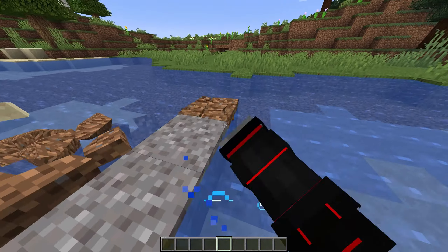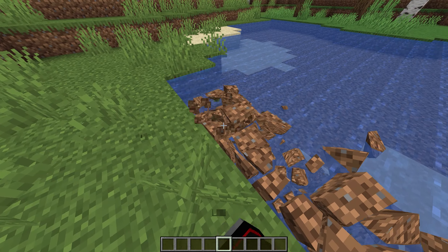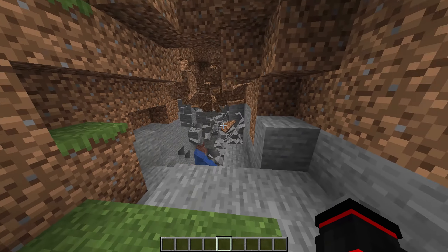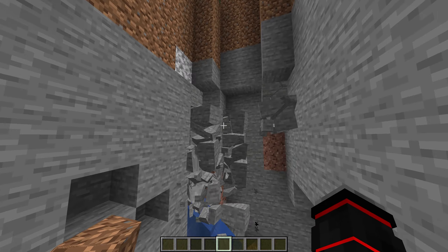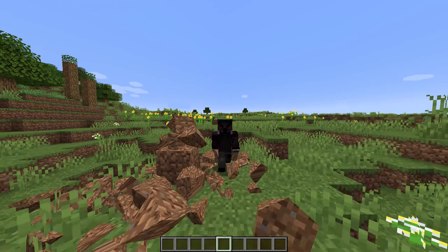One thing to know about this mod is that it is available on both Fabric and Forge. One major difference you will find between Fabric and Forge is that Forge has the collapsing blocks effect, but not Fabric. I'm not too sure why the mod developer didn't add this effect in Fabric as well, but if I were to guess, there is probably something prohibiting them from adding this feature in Fabric.